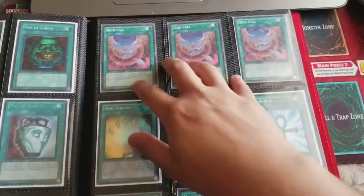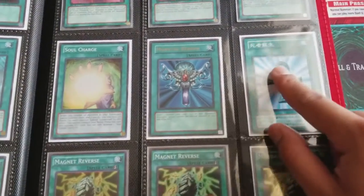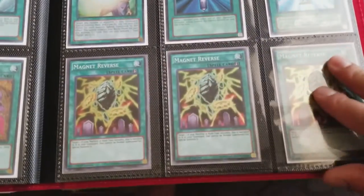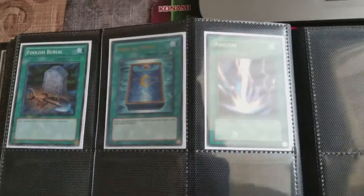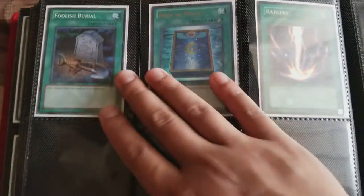Revival spells: Iron Call DT, the original Monster Reborn, Japanese Monster Reborn, Soul Charge, and Magnet Reverse. And just some extra spells — Ultra Raigeki, Ultra Book of Moon, and a DT Foolish Burial. I used to have Ultra Dark Hole but I sold that.